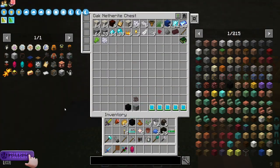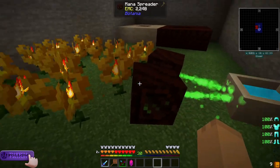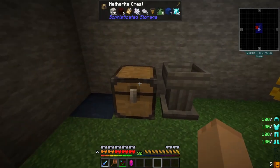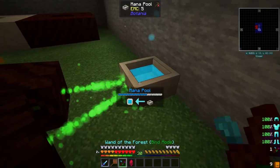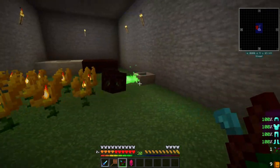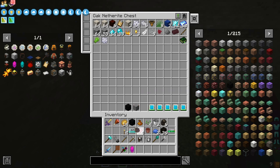All right, let's get into this real quick. I have been feeding this with blocks of charcoal made out of essence that we've been getting over there. I've been building it up, getting a nice mana pool going here, and just spending time getting this prepped for this episode.